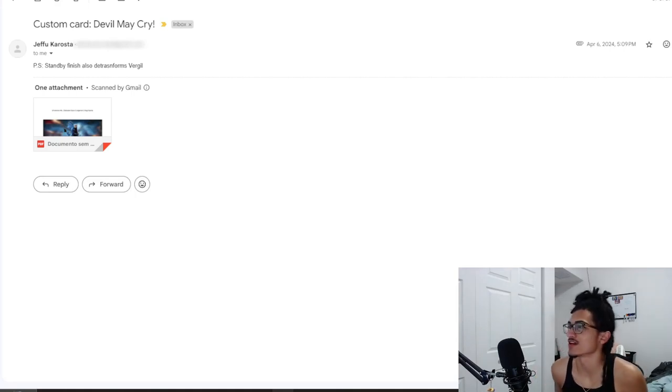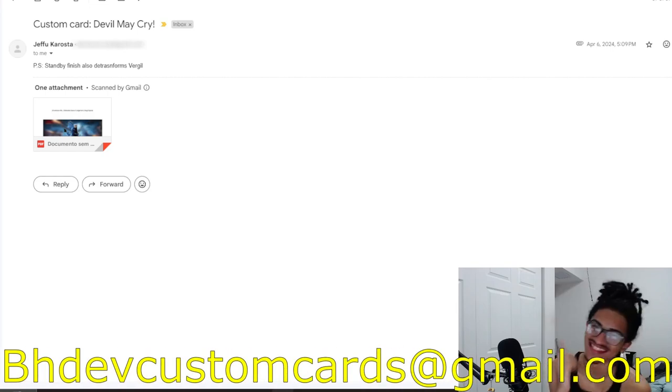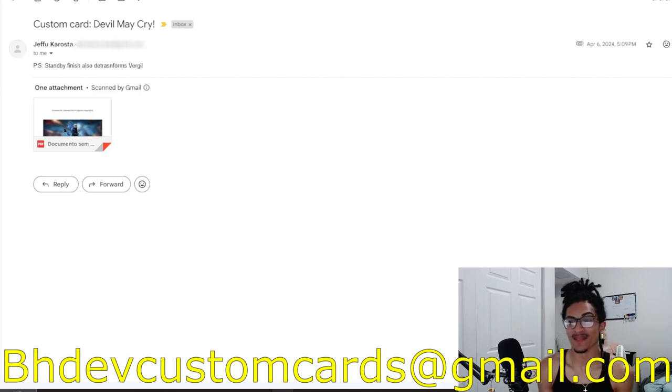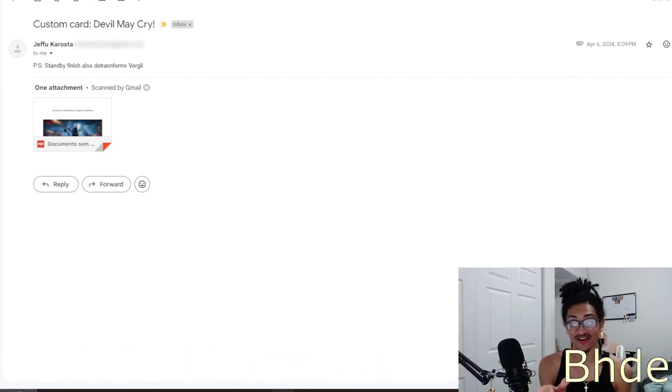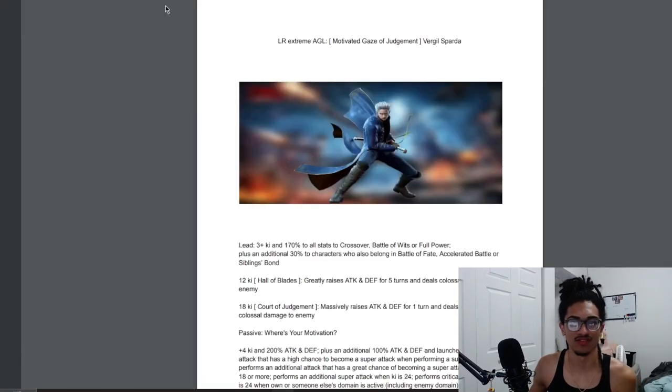Continuing the custom card review streak, we're talking about a custom Devil May Cry card coming in from Jeffu — though I'm gonna call you Jeff. Send me custom cards to bhdevcustomcards at gmail.com. This was sent April 6th of this year and we're getting very close to catching up. In the email he mentions: PS standby finish also de-transforms Vergil. So without further ado, let's take a look at this card.